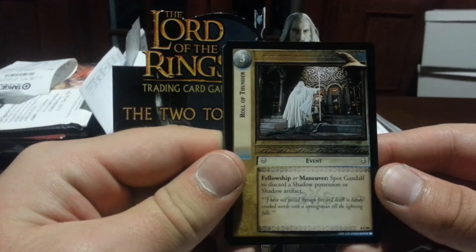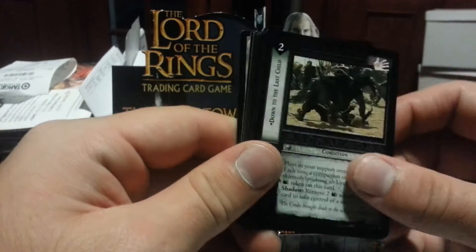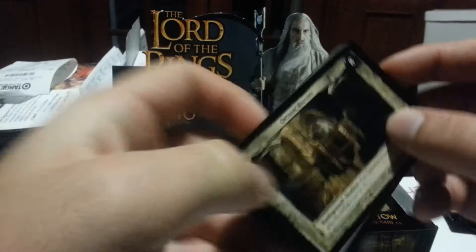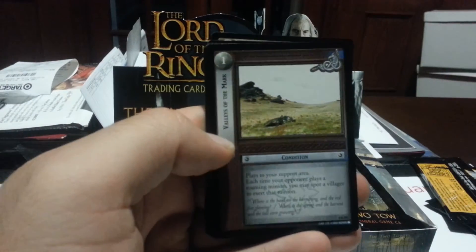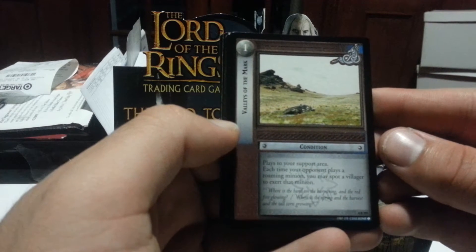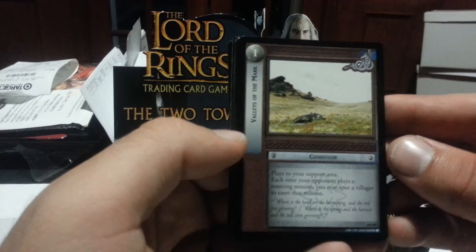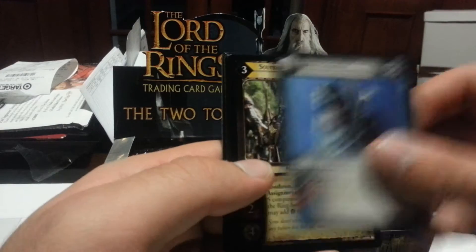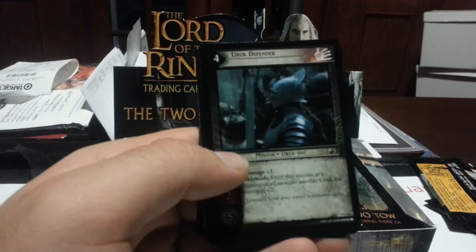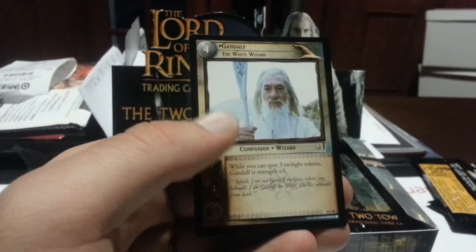We have a Roll of Thunder, Down to the Last Child. We have an Orthanc Balcony — that's pretty cool. We have Values of the Mark, which is our rare. Plays in your support area; each time your opponent plays a Rohan Minion, you may spot a villager to exert that minion. We have Lorian Guardian, Southron Rondor, Rider's Mount, Oroch Defender, Swiftly and Softly, Iron Axe, and Gandalf the White Wizard.